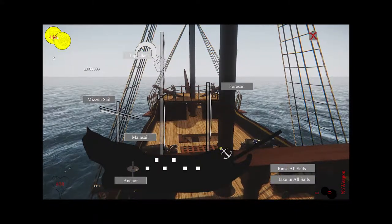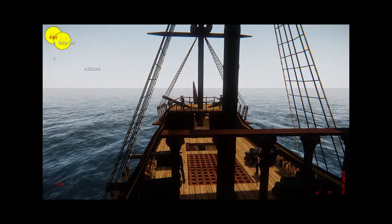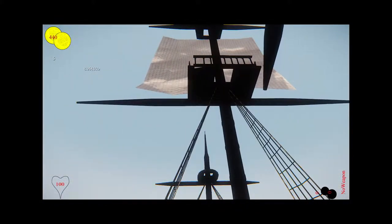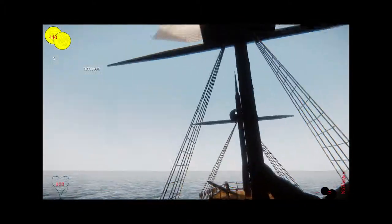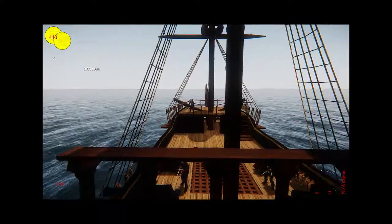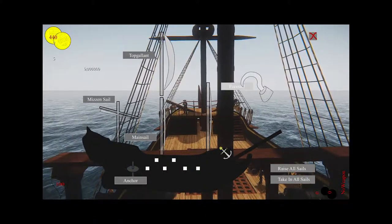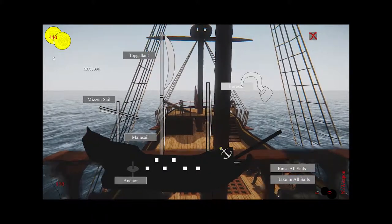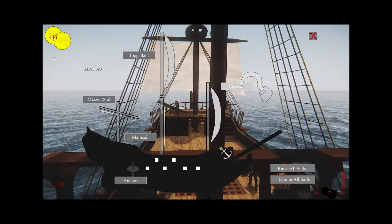Now if you want to lower your top gallant, you can. It will take a certain amount of time depending on how much crew you have. Sadly, we can't have the crew go up there and set the sails. Now the ship is sailing at a quicker speed and you can steer around. We added in animations for the wheel as well as sound. Each sail, depending on which one it is, will increase or decrease your speed by a certain amount, and they also have different amounts of time required to set and furl.